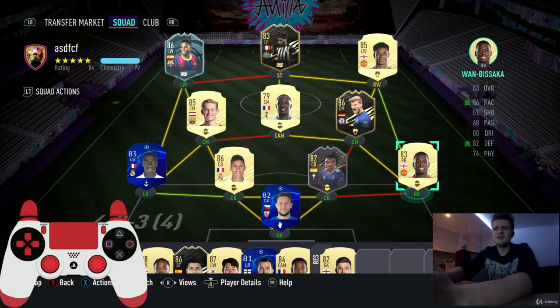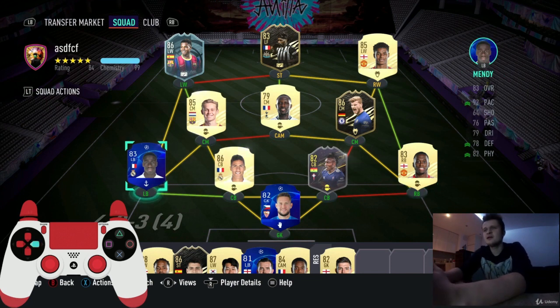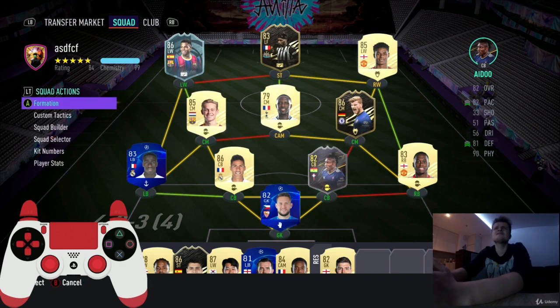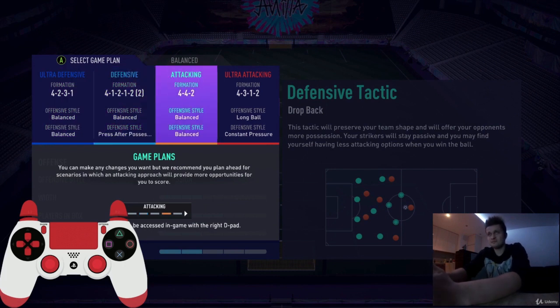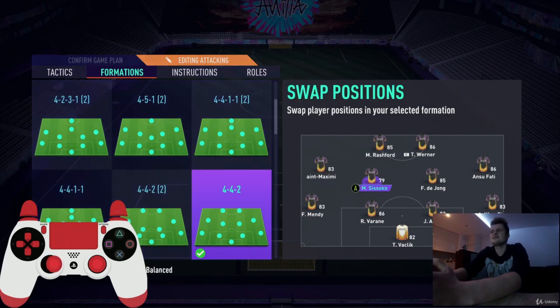Two more important things: to change tactics during games, use the controller arrows. Double tap right arrow for offensive formation, triple tap for ultra-offensive. Double tap left arrow for defensive tactic, triple tap for ultra-defensive. Also, you can change player positions within each tactic — go to custom tactics, then use Y or triangle button to swap players between positions.